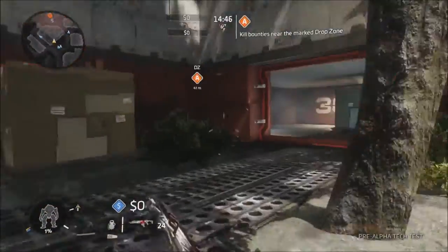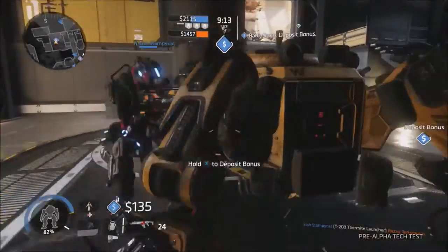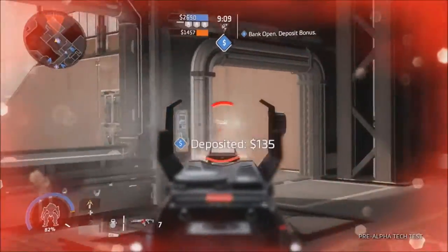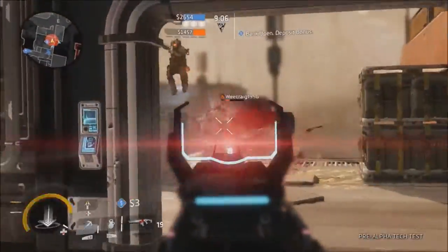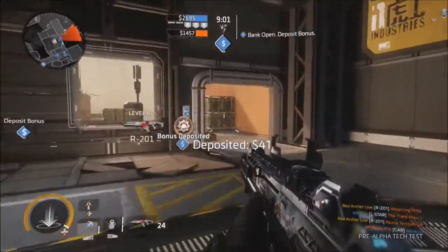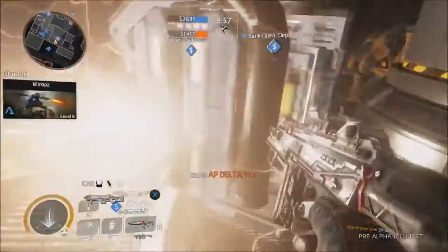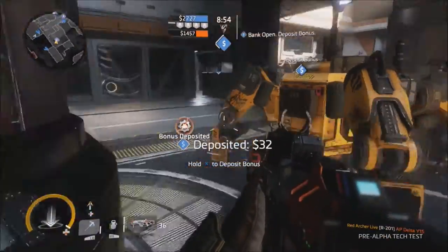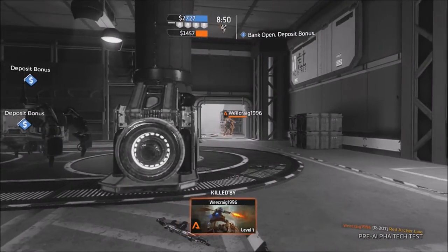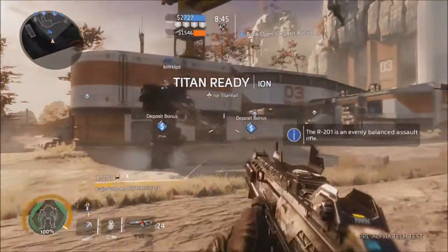Boomtown was a completely different map and really good — a dense map with buildings, great vantage points, great positions for snipers, and great places for the grapple ability. Forward Base Kodai was definitely the best of the three — there were loads of little secret spots, like a shoot you could climb or slide down from the roof into the building, loads of corridors and hiding spots ideal for Titanfall 2. I took to that map straight away and it was absolutely brilliant.